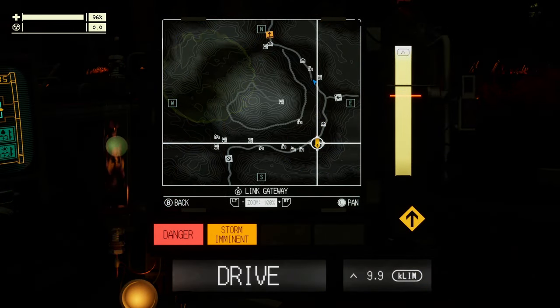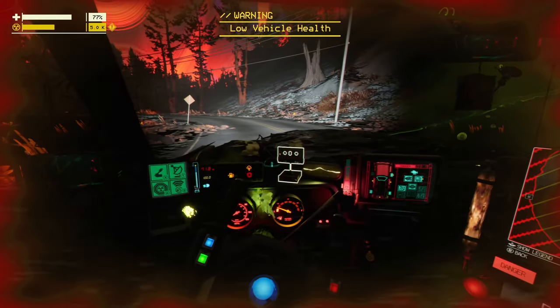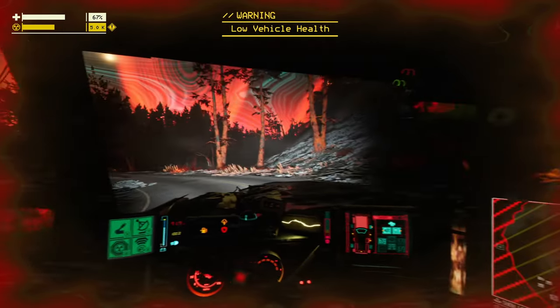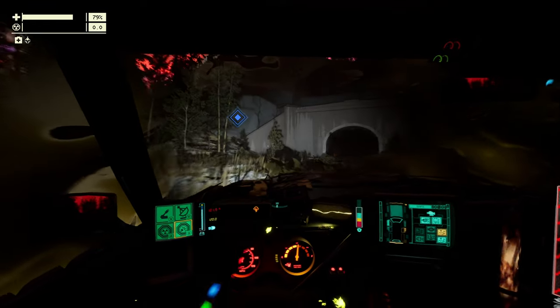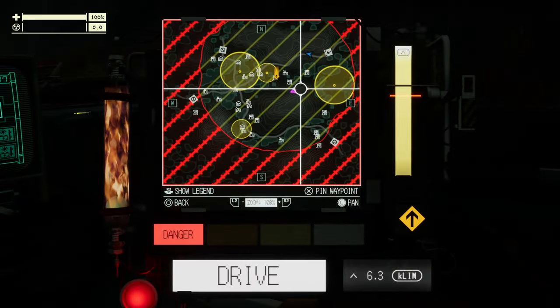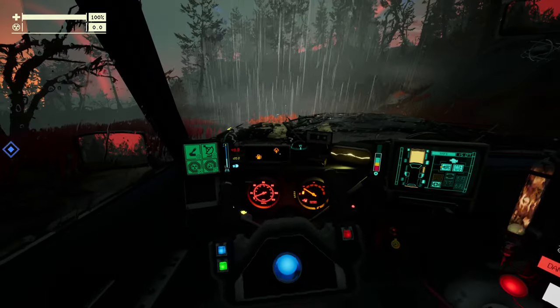It doesn't matter which storm it is, the purple triangles, the drop pods, can arrive in either condition. I've also been reading a lot of comments about you needing to have full limb energy, collecting your orbs. That's not the case. I had them just drop in when I had hardly any limb energy at all. So there doesn't seem to be anything you can do to help them appear more frequently. It's just RNG, but they do appear quite regularly, particularly when you see the yellow storm enclosing.